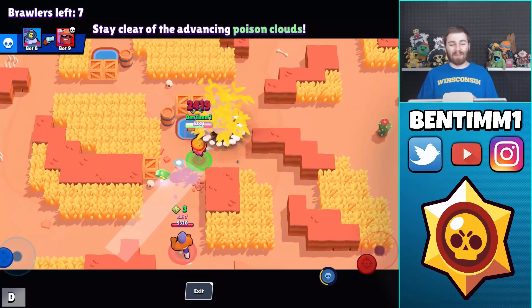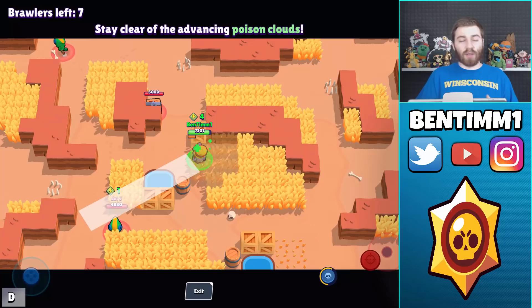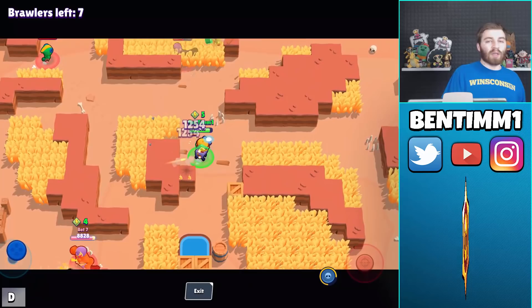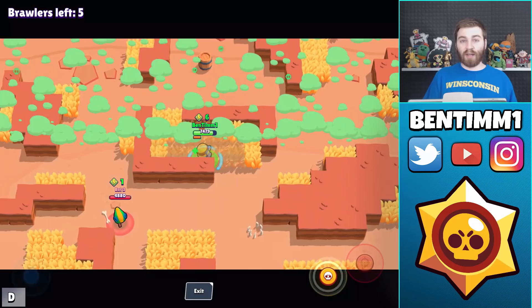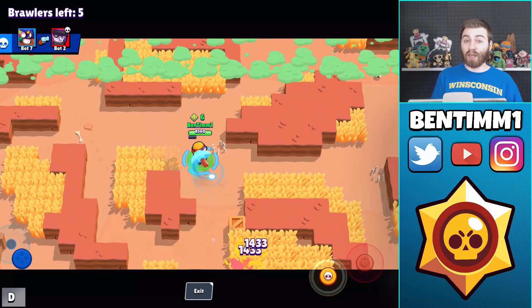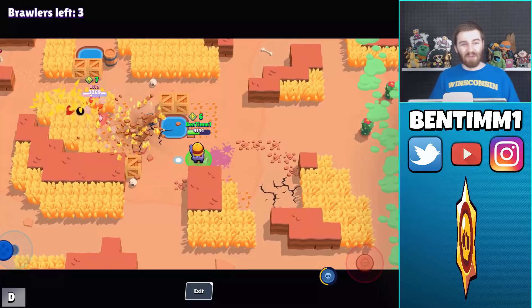Don't be afraid to use his super for escape - a lot of times you might engage with it, but you can also use that insane burst of movement speed just to get away when you're low or carrying a ton of gems. I think Carl is going to be fantastic in the new Siege mode as well. He'll deal a ton of damage to robots, and he's going to be quick to steal those bolts.